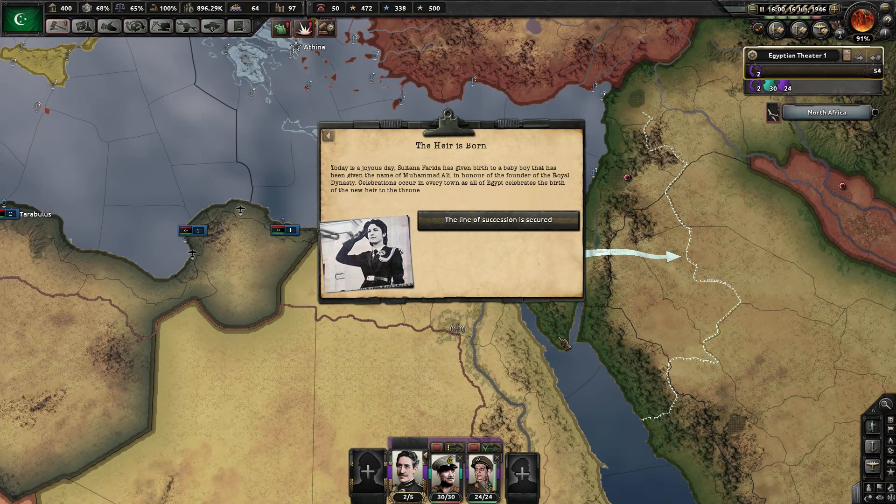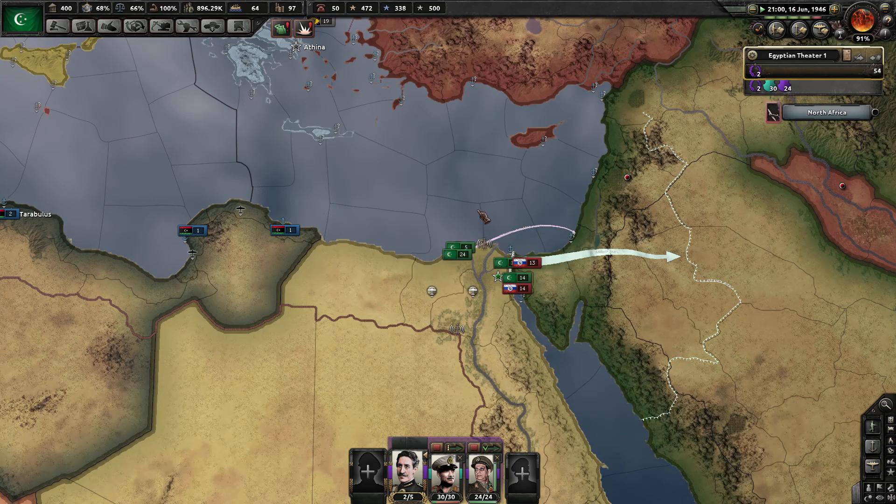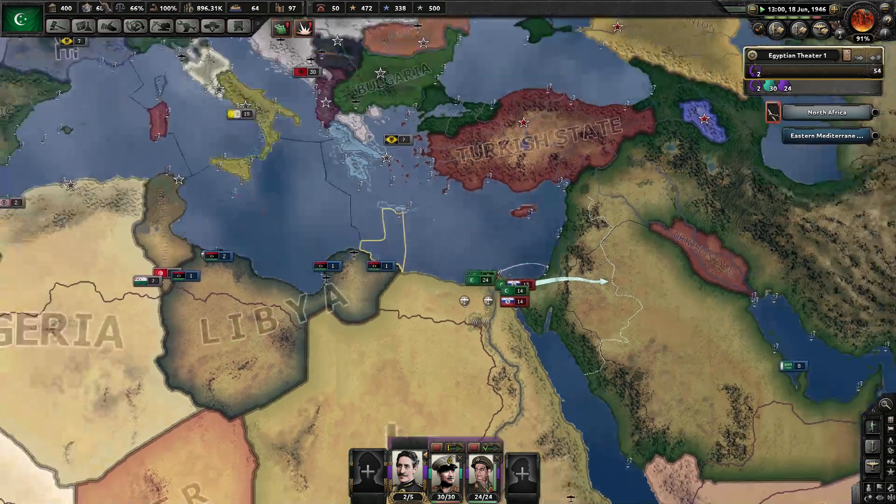The air is born — today is a joyous day. Sultana Farida has given birth to a baby boy that has been given the name of Muhammad Ali, in honor of the founder of the royal dynasty. Celebrations occur in every town as all of Egypt celebrates the birth of the new heir to the throne. Stability — I'd rather have the stability than the political points because that's useless right now. Absolutely useless.